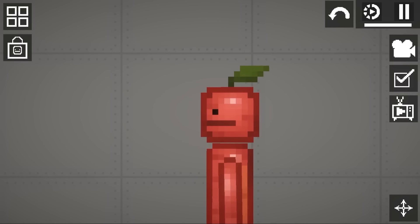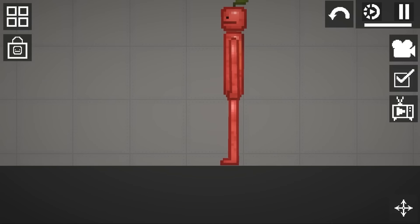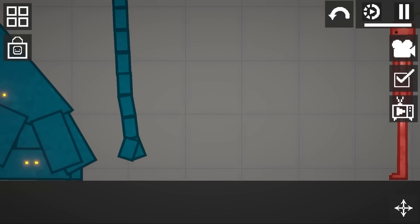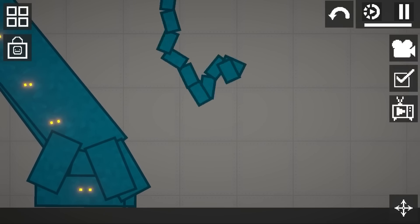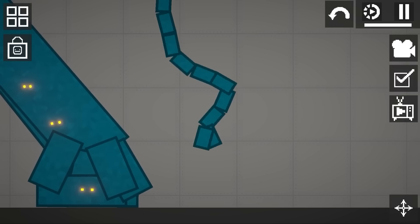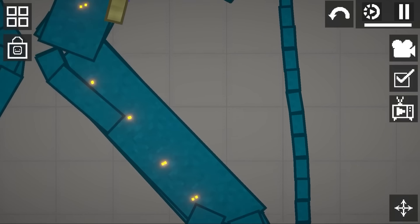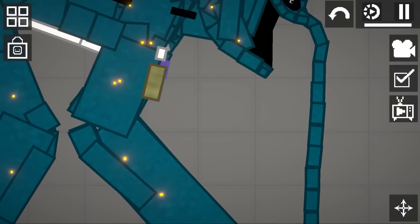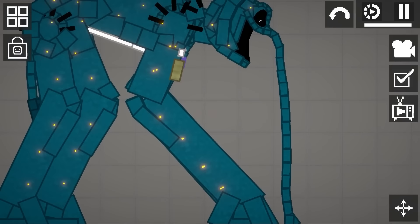This next thing is beyond what I thought it was going to be - I thought it was gonna be small, turns out it's massive. Check this out - what do you think this thing is? I'll give you one hint: it's from the Catnap universe, from the Poppy Playtime universe. He is extremely tall - it's Bubble Elephant! Look at him - yes!